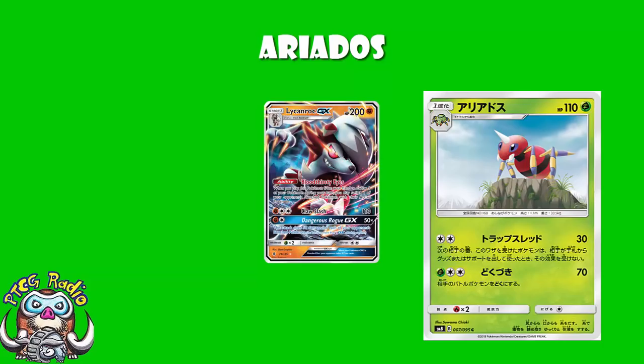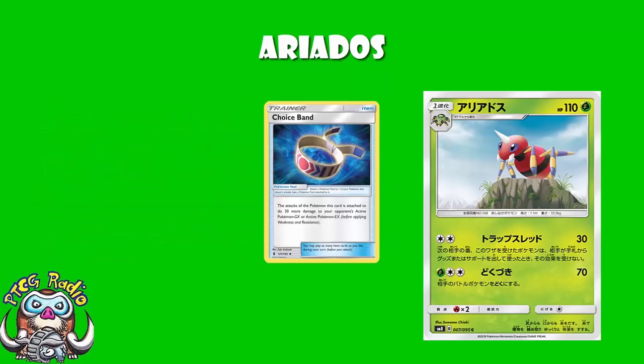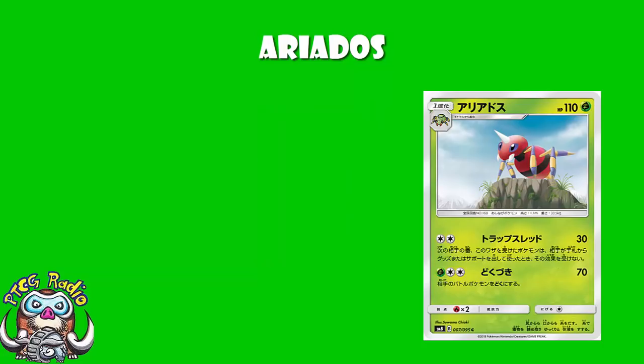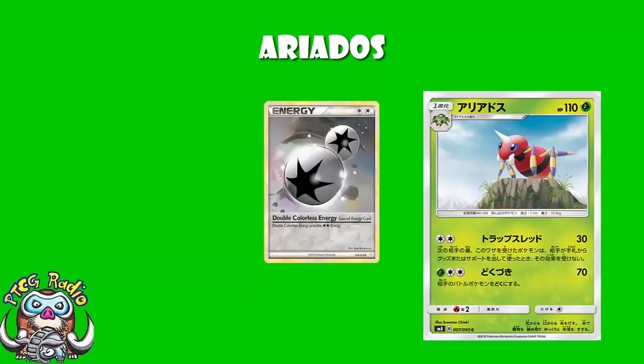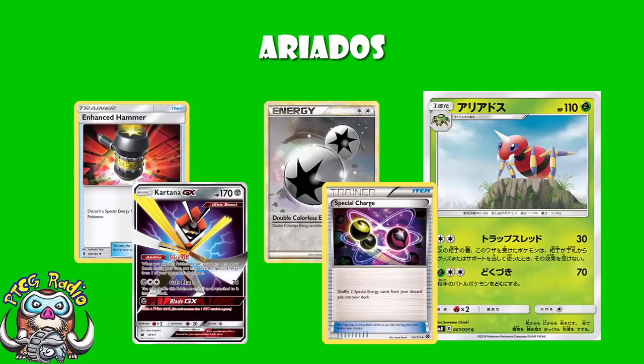For a Double Colorless Energy, the first attack does 30 damage. And if your opponent plays any item or supporter cards from their hand, it prevents all effects of that card done to the defending Pokemon. The damage isn't terribly impressive — 30 is low; with a Choice Band, 60; with weakness, 120 — so you're two-hit KO-ing a Lurantis. Not a fan. Also, you are using a Double Colorless Energy, so you're vulnerable to Enhanced Hammer and Kartana getting rid of that energy. And do remember Special Charge has rotated out, so there's no way to recover Special Energy at the moment.